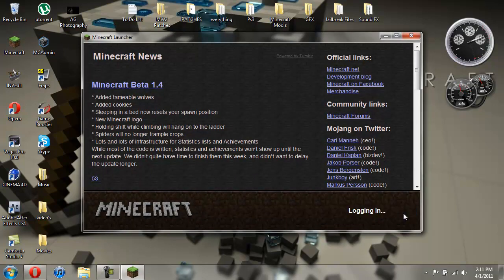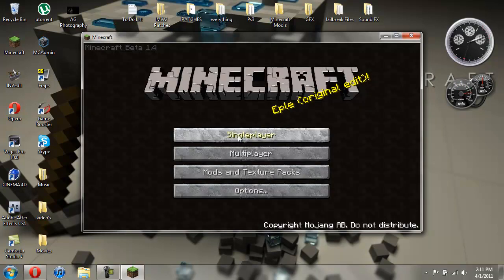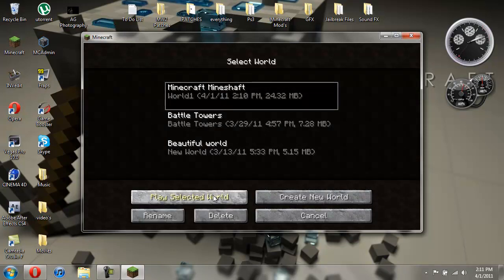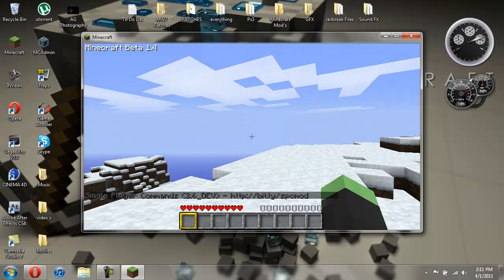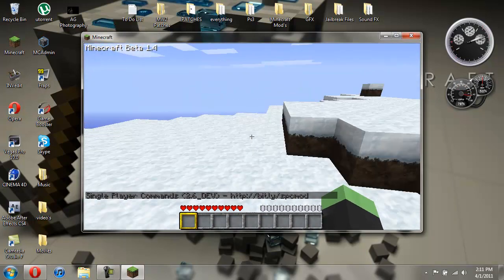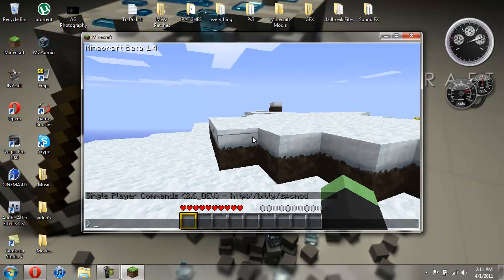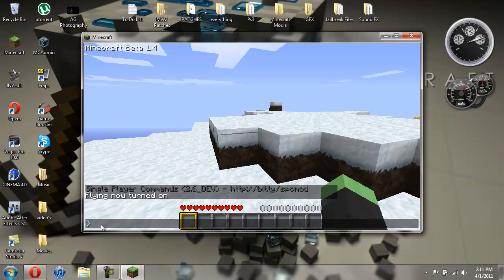It's a very awesome mod. It basically gives you all the commands you can do in a multiplayer server in single player. It's fun to mess around with — there's a whole bunch of stuff you can do. So my favorite thing to do is flying. If I want to fly I can do /fly and just hit enter. By the way, to bring up this bottom bar you hit T and then type in whatever you want. So: fly.